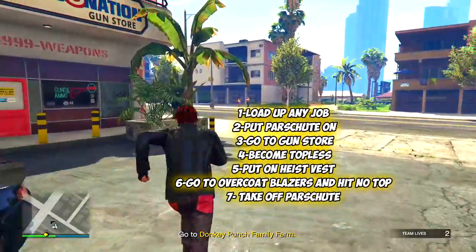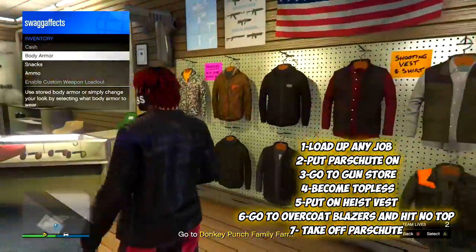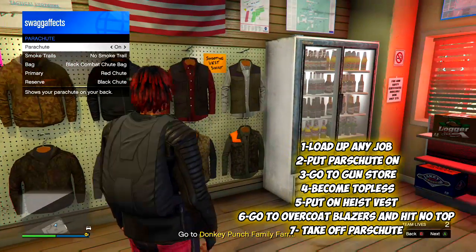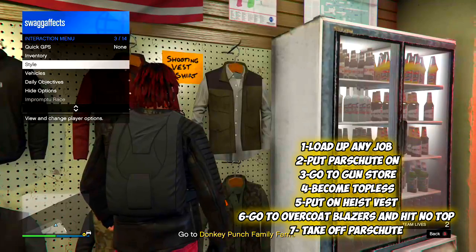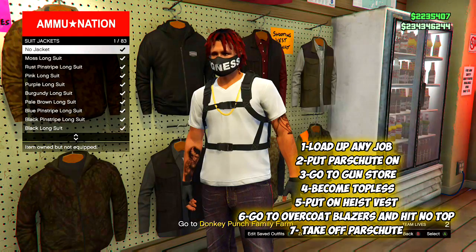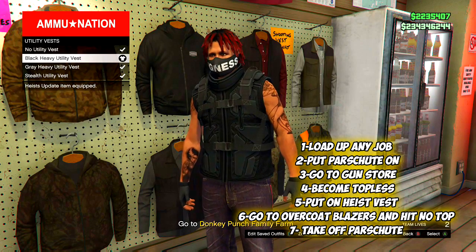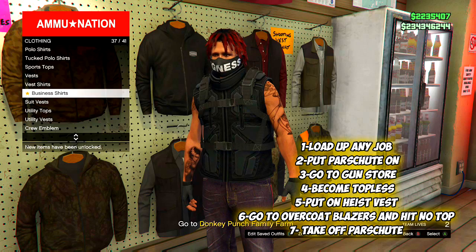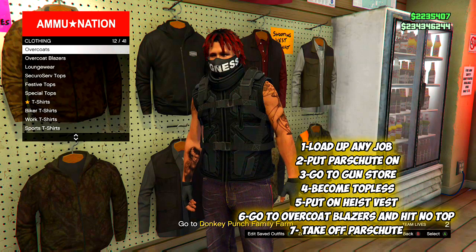Follow the steps on screen. First, load up any job — I chose the mission 'Time to Get Away.' Once in the job, put on a parachute, then make your way to any Ammu-Nation store and go topless. After that, put on a heist utility vest, then head over to the overcoat blazers section and select 'no top.'